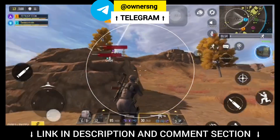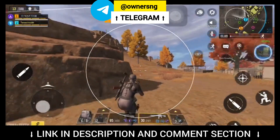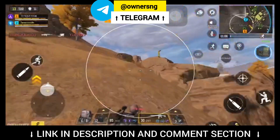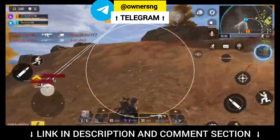Features available in this hack are: aimbot, in which your bullet will track the enemies. Second feature is ESP, in which you can see enemies behind walls and objects. Third feature is item and health ESP, in which you can see enemies' HP and gun locations.